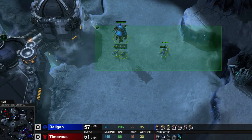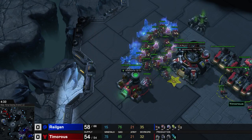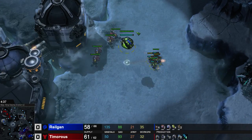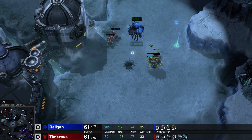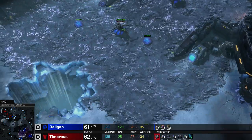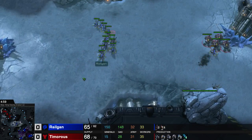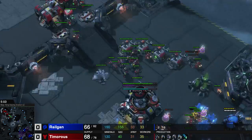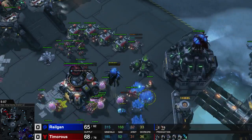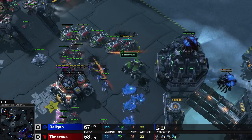As you can see I'm using 2 drop locations. These 8 lings are going to go into his main base, while these 4 banelings will go straight into his natural. He almost manages to kill them off but they load up just in time. At home I'm using a lot of queens for defense. I also made some more lings to try and attack him as well. Now I'll drop these lings into his main base and the banelings into his natural — couldn't really do too much damage with them.